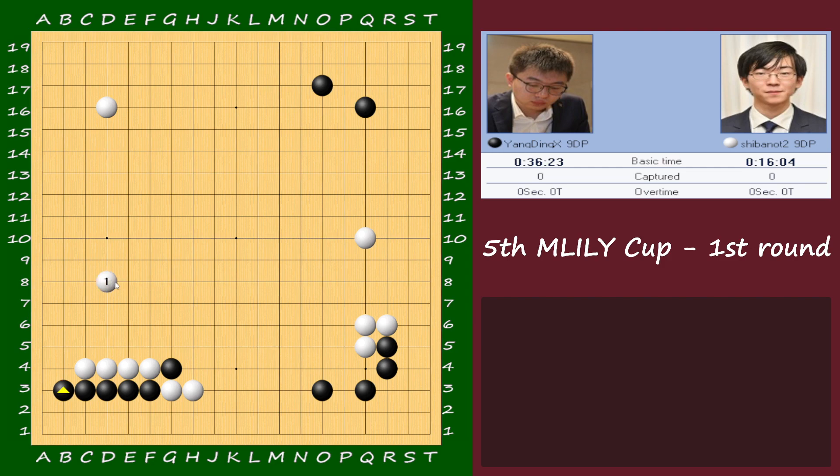The trick here: don't capture the stone into the ladder, just extend. If you extend, you can pretend to be alive on both sides. Because of this you don't really build the left side, and you can see a ladder breaker coming. White, with this strength, gets nothing on the left.